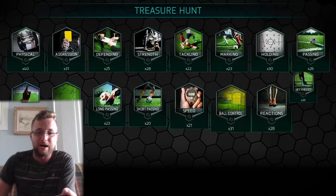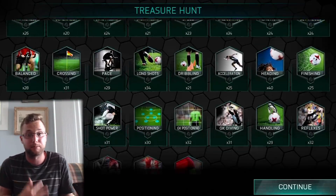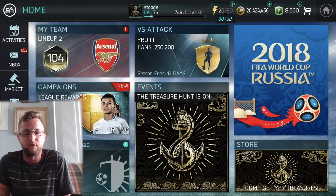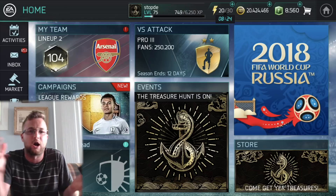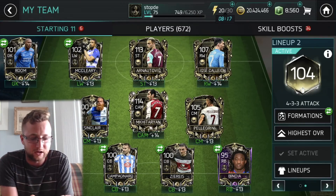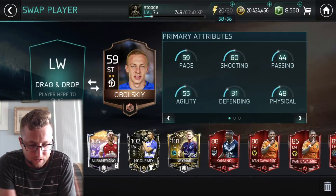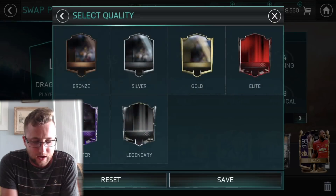We'll do some gameplay both in verse attack and then in campaign mode as well. I'm in verse attack right now at Pro 3 because I don't really like playing verse attack at this moment — kind of super bored of it. I do actually enjoy the verse attack in treasure hunt mode because I can use whatever team I want. Right now I'm a 104 overall team playing against 80 overall teams, so we're rocking this squad and going to add Sun in.